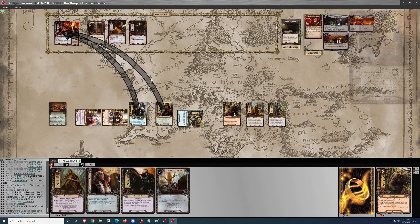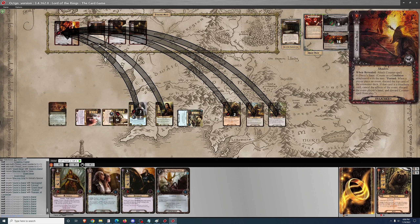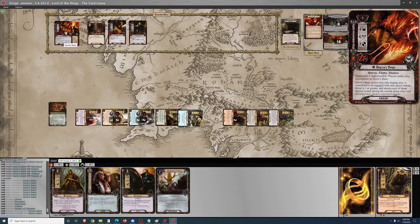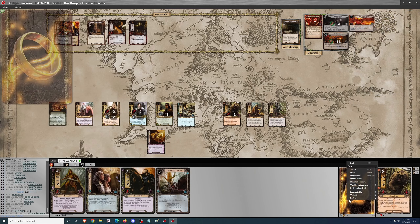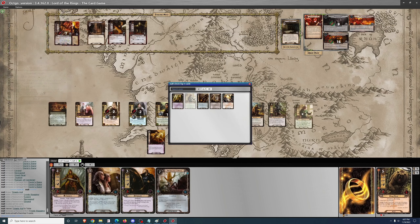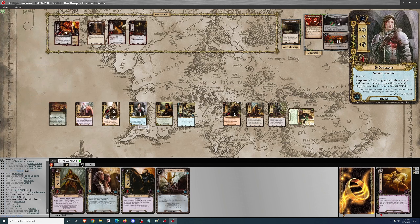I can return damage for nine total — if it was the Knight of the Swan instead, it would be ten. So that would be seven damage, and he'd be at six HP now. Timely Aid is not terribly effective here, but it will enable me to heal Beregond so he can tank attacks.